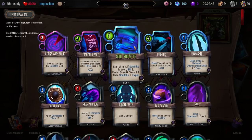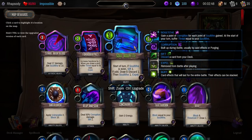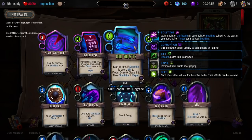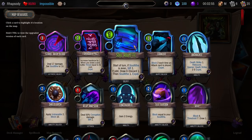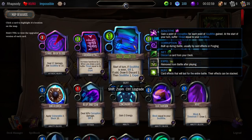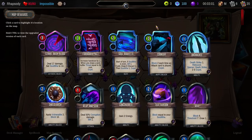Soul Roulette: start of turn, if Soul Tithe is even, Sift 1. If it's odd, draw and discard 1. Then Soul Tithe 1. I wish that was inverted, because I'm going to be maxing out at 13 Soul Tithe a lot of the time here.